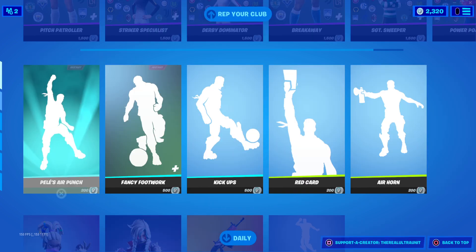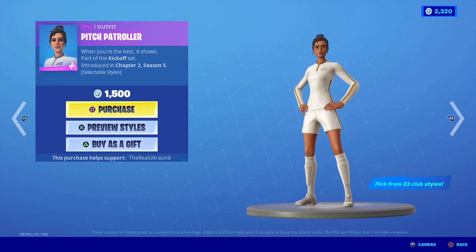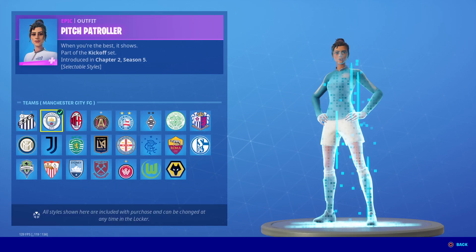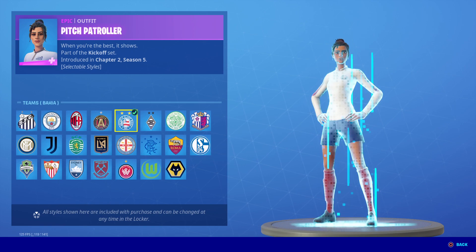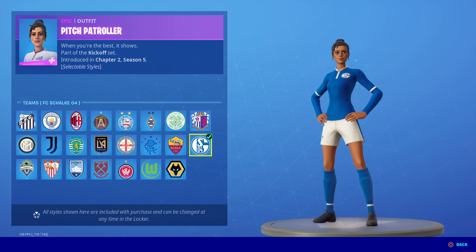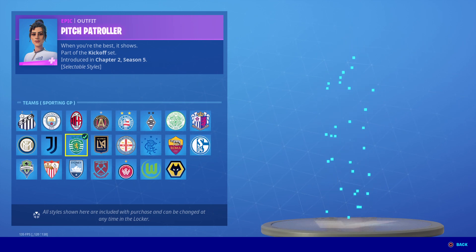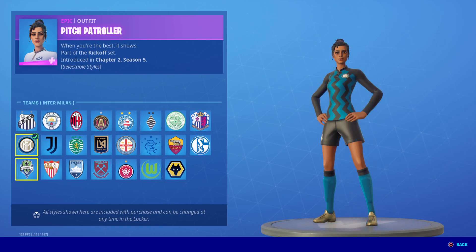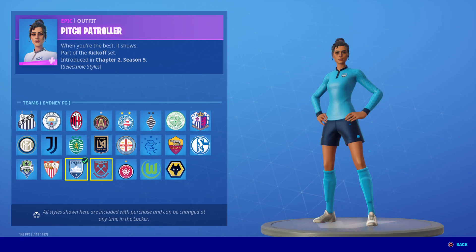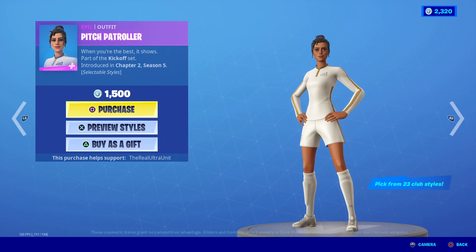I'm going to be going over each and every one of them for you all and showing off all their new emotes. The first one we got is the Pitch Patroller. If you preview the styles, you can literally put any team you want on them. I'll show you guys just on the first character all the different versions you can have. If you like a certain team or the colors, you can essentially choose who you want. I don't know if it lets you swap between them afterwards, but that's pretty cool.